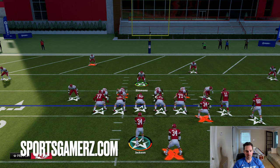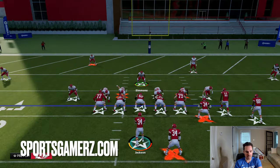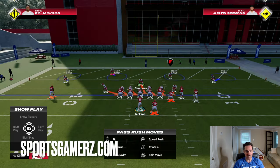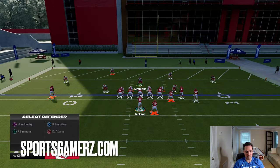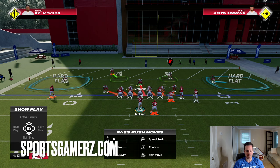If I want to blitz, what I'm going to do is blitz all my linebackers. To do that, I hit right on the D-pad and then hit down on the right stick — it's going to blitz them all. I need to change my coverage, so I put both corners in hard flats and then both safeties in hook zones. The hard flats are very important because against this type of defense, someone's probably just going to try to quick chuck into the flat or throw an RPO, and having a hard flat will stop all that.